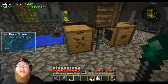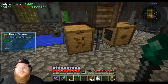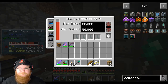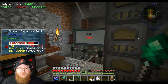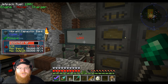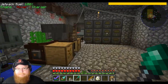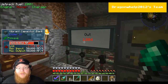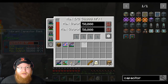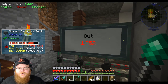Oh finally, finally yes! Our canola seed situation is doing good. For some reason we have a draw on the system. Everything looks good. Where is that draw coming from? By the way, if anybody's like 'hey, that's new' — I actually made a second vibrant capacitor and put it over here.